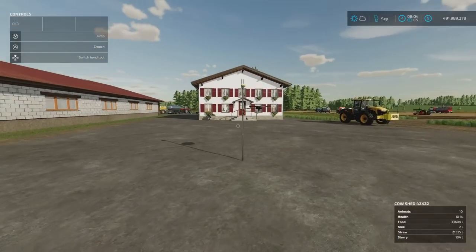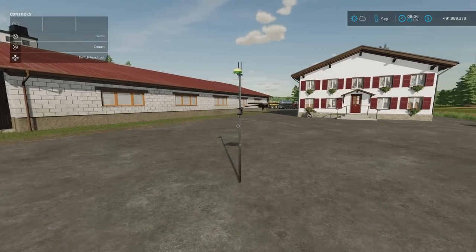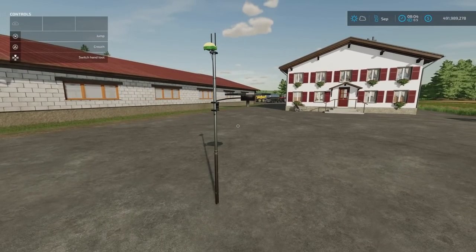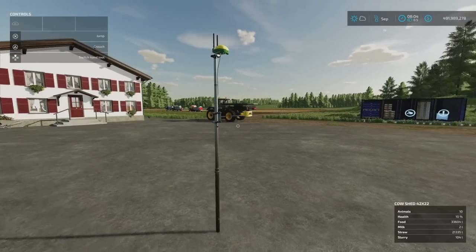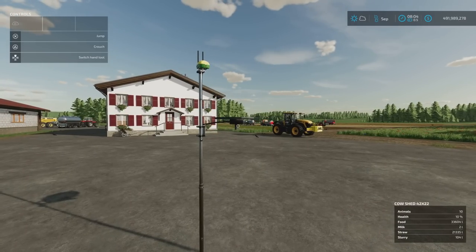Next is the Homemade RTK Station by JMZ, 0.60 megabytes download, four slots on console, costs 3,500. Found under build mode and sheds, it's designed to be used with precision farming, making workers about 11% more efficient.